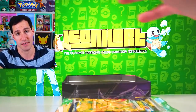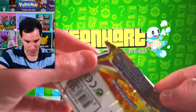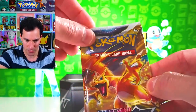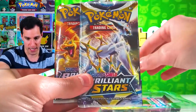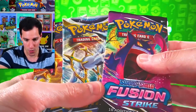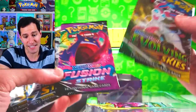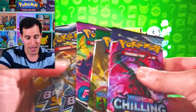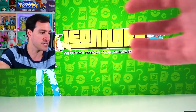Now it's time to see the actual packs that come on the inside. We got two Brilliant Stars, a Fusion Strike, an Evolving Skies, and a Chilling Reign — a very, very nice assortment of packs on the inside of this first tin.